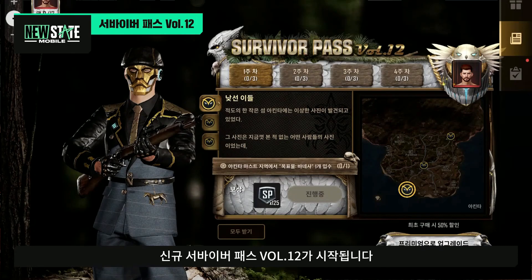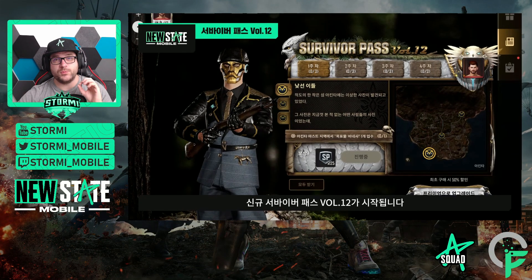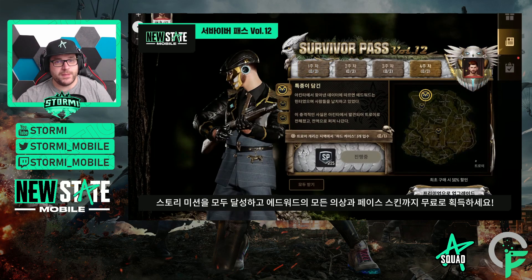The story missions will this time play for the first time on Akinta, as well as on Troy. The week one and three missions will play on Akinta — we can see it here, it was shown in the Korean trailer. Week two and four will then play on Troy, like we know it.